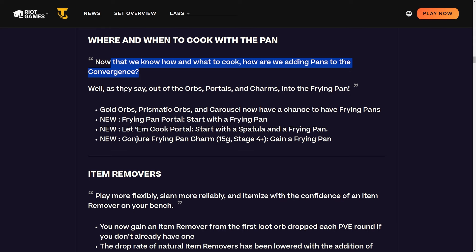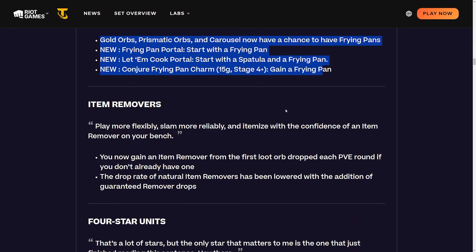As they say, out of the orbs, portals, and charms - into the frying pan. Gold orbs, prismatic orbs, and carousel now have a chance to contain frying pans. There's also a frying pan portal where you start with a frying pan, a 'let them cook' portal where you start with a frying pan and a spatula, and a conjure frying pan charm for 15 gold. Pretty much every time you could get a spatula you can now also get a pan.